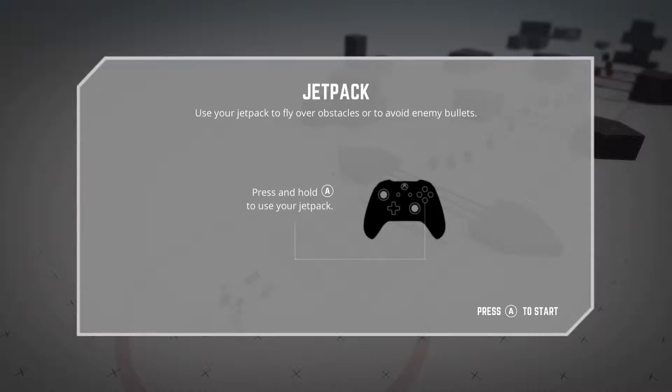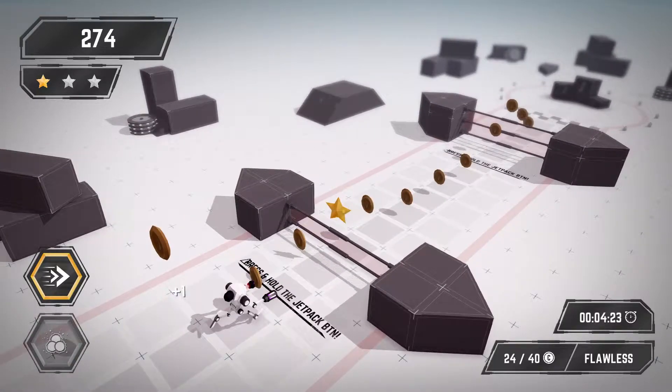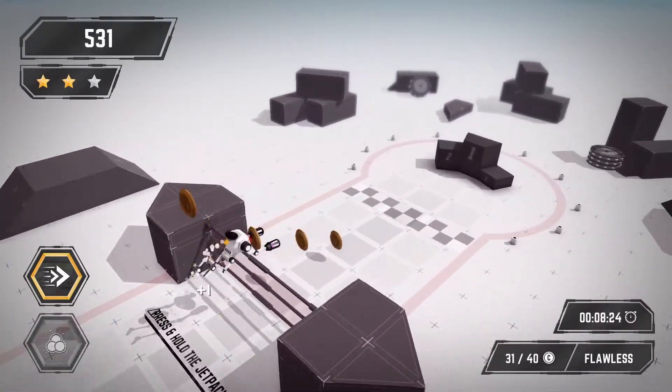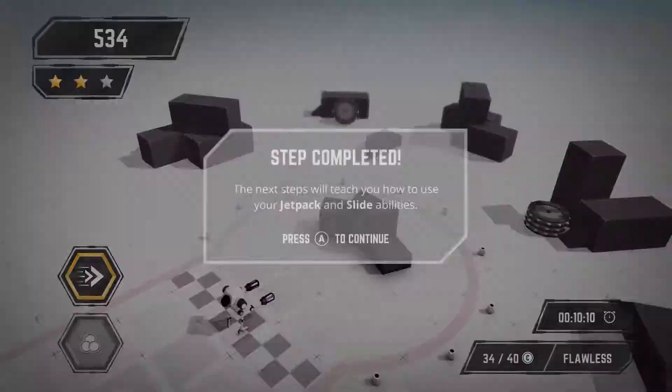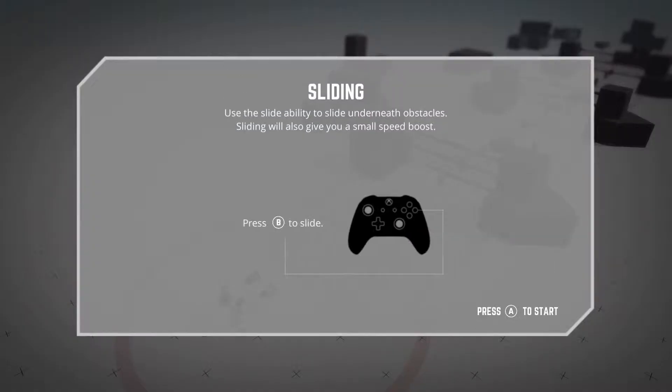Jetpack: use your jetpack to fly over obstacles or to avoid enemy bullets. Press and hold A to use your jetpack. So we hold the A button, then let go — nice and easy and straightforward. Step completed! The next step will teach you how to use your slide ability.